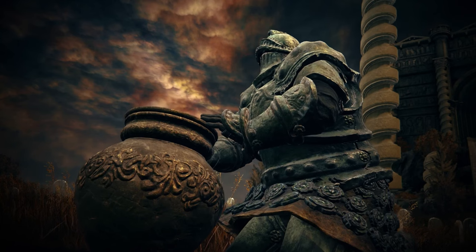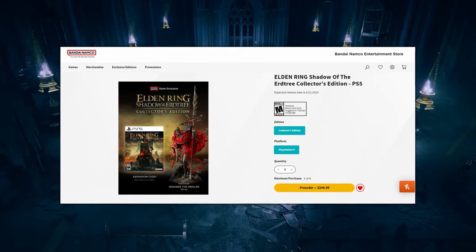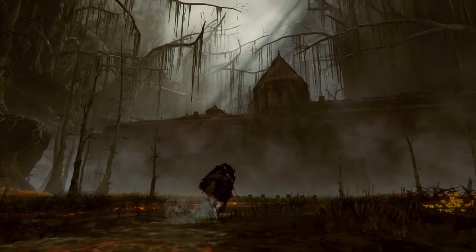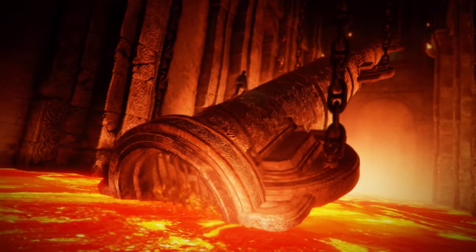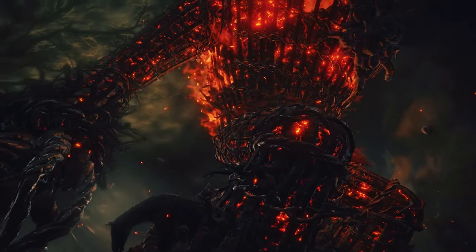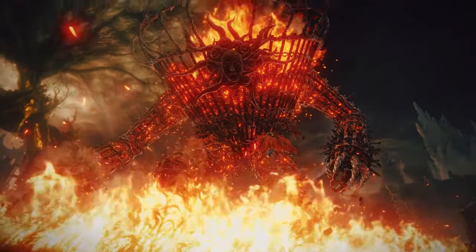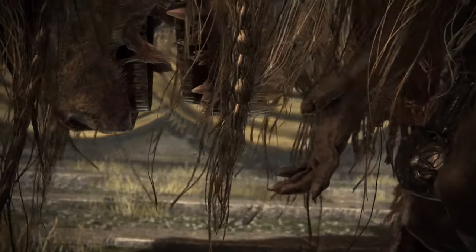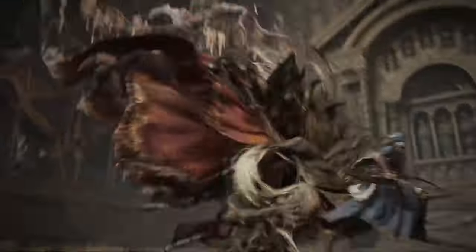Before we get into the gameplay details, let's talk about the setting and story. The official store page on the Bandai Namco website gives us insight on the plot. The collector's edition description reads: 'The Land of Shadow — a place obscured by the Erdtree where the goddess Marika first set foot, a land purged in an unsung battle, set ablaze by Mesmer's flame. It was to this land that Miquella departed, divesting himself of his flesh, his strength, his lineage — of all things golden. And now Miquella awaits the return of his promised lord.'